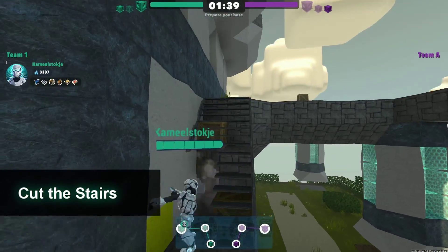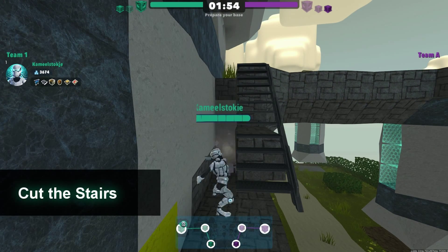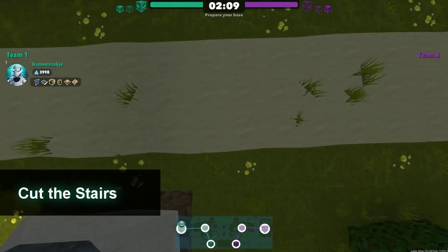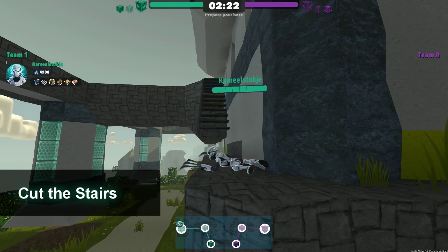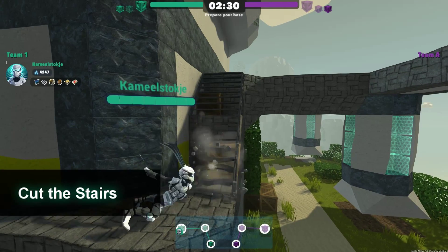What's important to note here is that we're cutting down the entire stairs, instead of just cutting the small walkway between these stairs and the Kalama around. That's important because this makes it harder to get up after we cut the top of the cube. So if you leave the stairs in, the enemy will be able to get very easily into your last cube — that's a problem, so you gotta take out the stairs entirely.